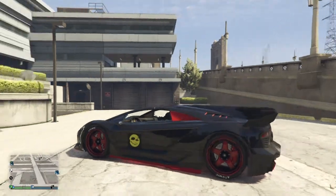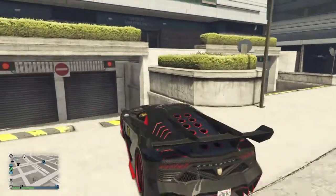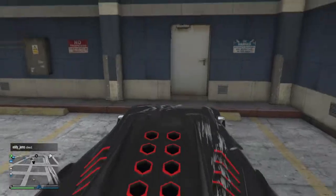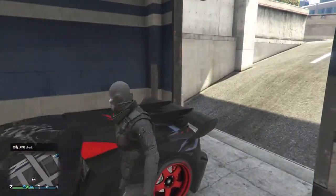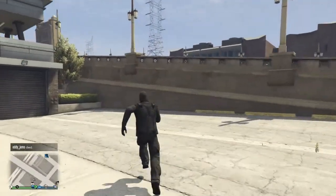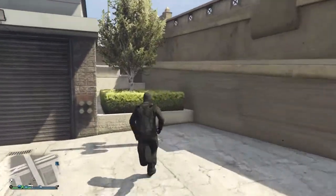First, here's a cool trick: you can park your car in these garages right here and they'll open just like that, then they'll shut and nobody will ever know your cars are in there — except your friends, if you want them to know.